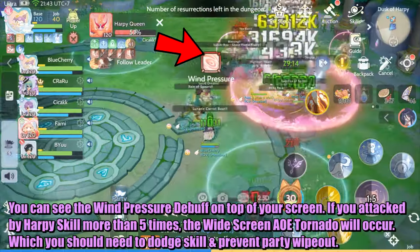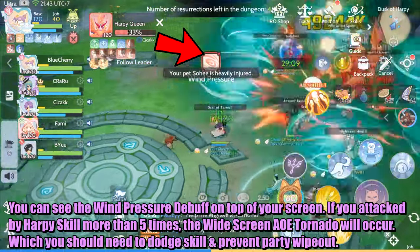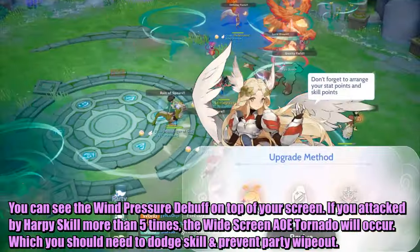You can see the wind pressure debuff on top of your screen. If you are hit by the Harpy's skill more than 5 times, a full-screen tornado will occur, which you need to dodge to prevent a party wipeout.